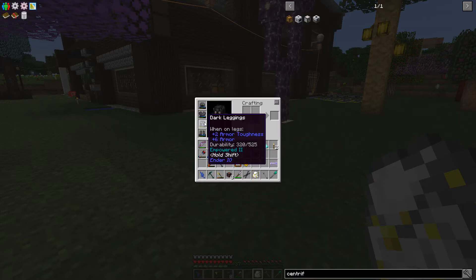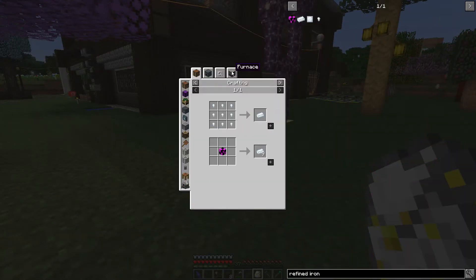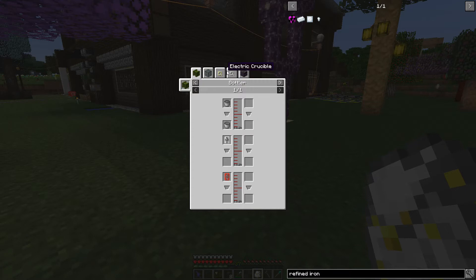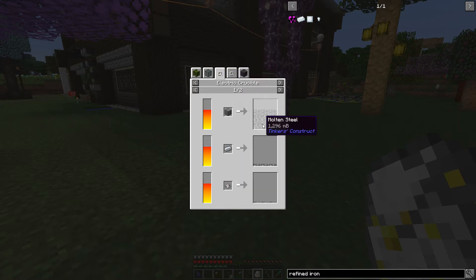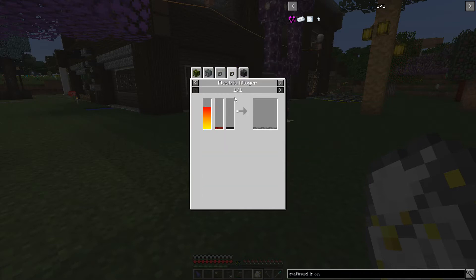We want to look at refined iron — it's the electric solidifier. Molten steel comes from the crucible right here. So we put steel in and we get refined iron out, or the electric alloy, which is iron and carbon. I wonder how fast these things are — I don't think they're very fast, but they have all these upgrade slots.